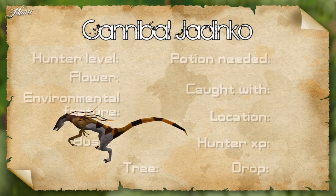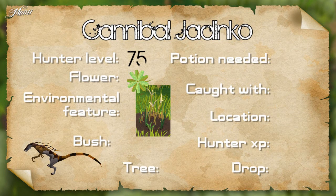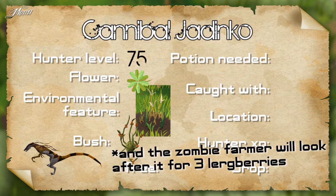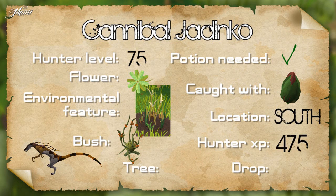The cannibal Jadinko requires 75 hunter, a green flower, tall grass and a calvaberry bush. A calvaberry bush requires 77 farming to plant. This is the first Jadinko in the list that requires a Juju hunter potion to be caught — you use the potion on the flower patch. Caught with a Marosamaa trap in the south camp. Gives 475 XP and drops plant teeth.